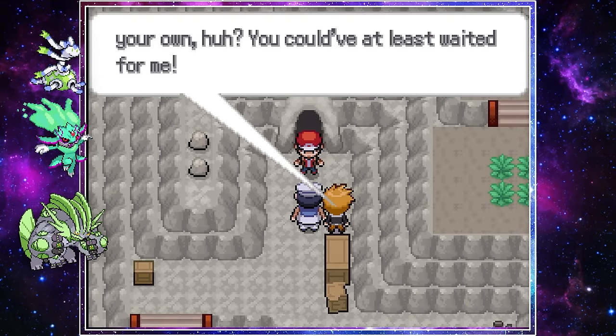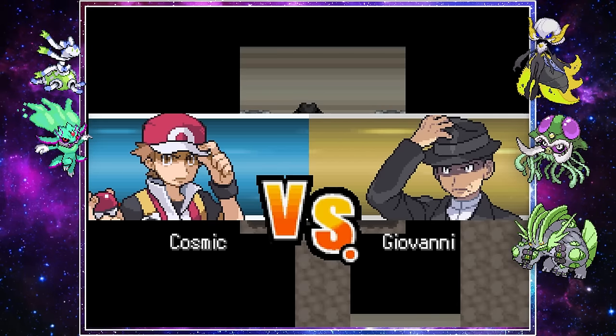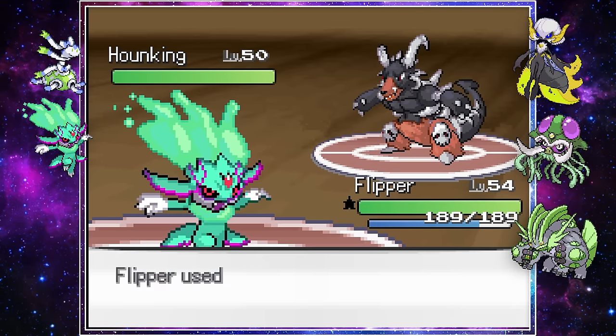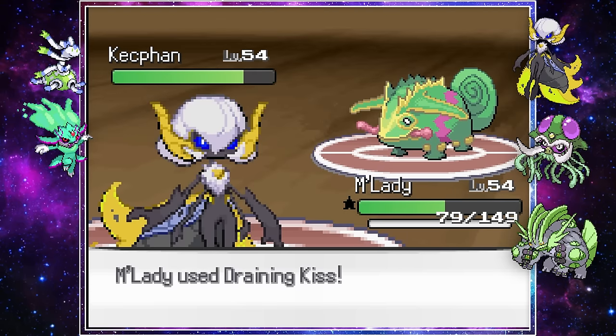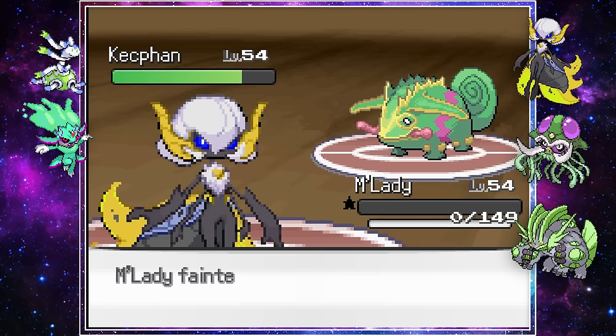With the hardest battle behind us, it was time to get our final badge. Giovanni, the final gym leader, didn't seem like much of a problem. With a drizzle Kyogre fusion using Origin Pulse it should have been easy. Unfortunately, due to missing an Origin Pulse and a massive Giga Impact, Milady fell just as fast as she had joined the team. Luckily Flipper came back in and destroyed the rest of his team.